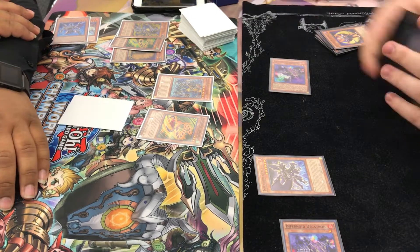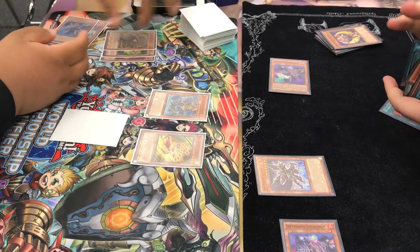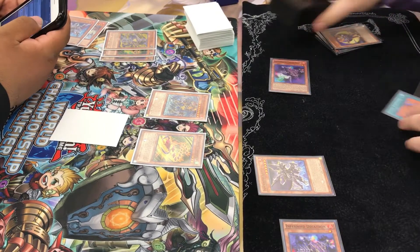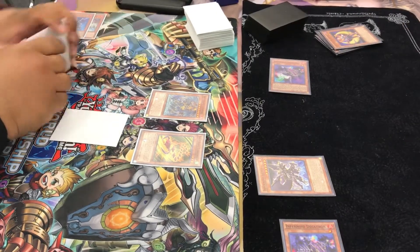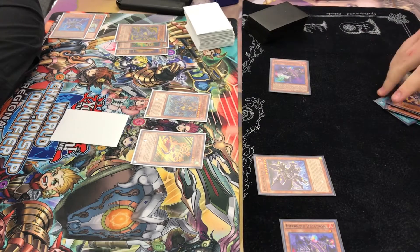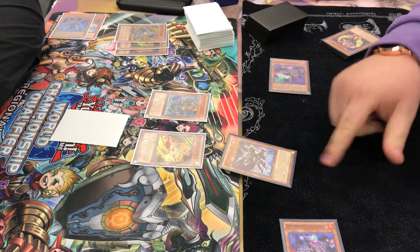So I activate Lunalight Black Sheep to search my Feudal Substitute. But my field's pretty clogged right now — I'm way over the levels, so I can't really summon anything. I'm just looking at my graveyard, thinking of what I can do. I can't really do much.